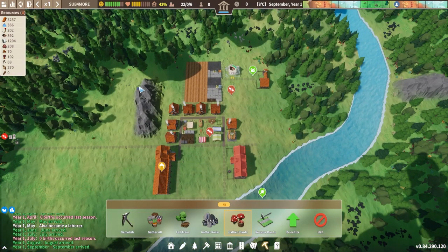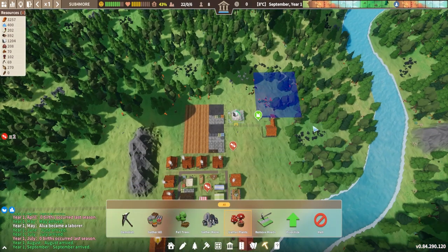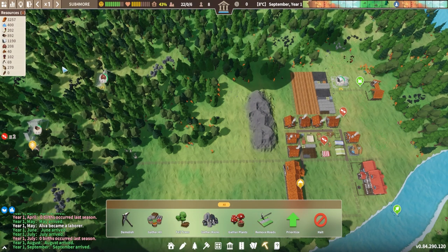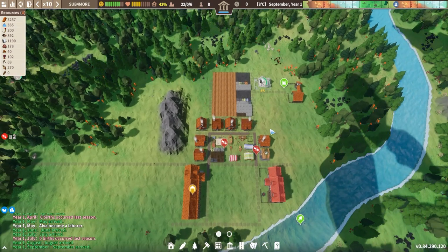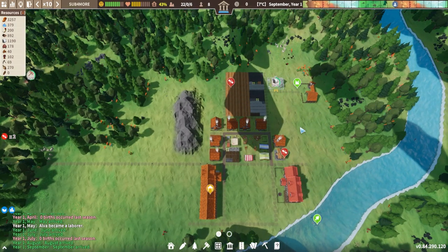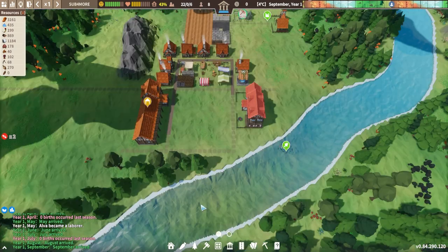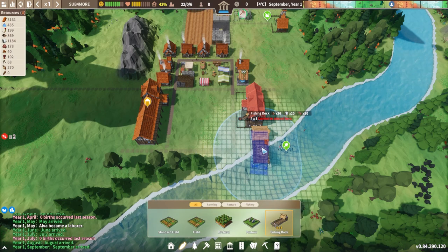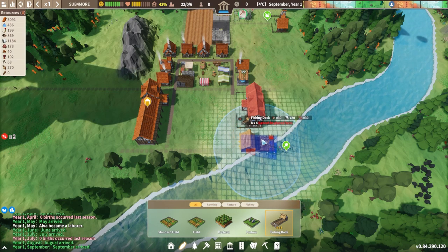Once you've got the area around your town reasonably cleared, it's a good idea to go and select the gather plants button and just gather plants within any sort of reasonable distance of your town. These plants are going to be useful for food but also for medicine, so it's going to help with two different things. Obviously that's important for the health of your citizens - to make sure they're not dying off and you're keeping your population, because the more people you've got, the more workers and the more productive you will be.